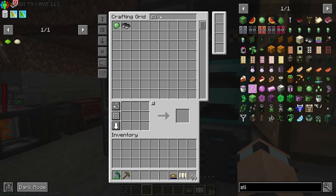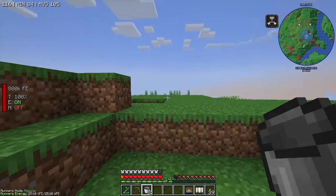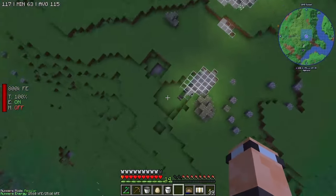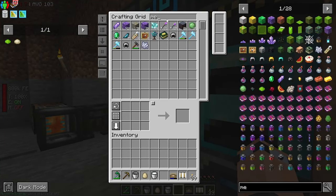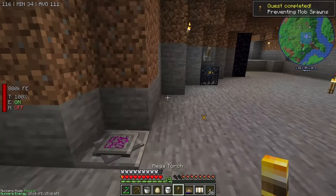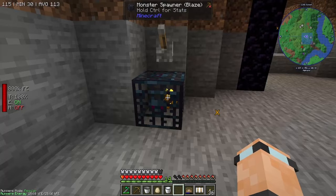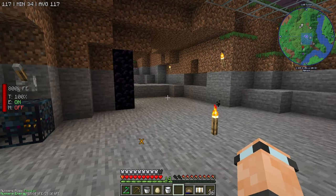I got a bundle from somewhere — pretty good. I'm just going to go get a bucket of milk to take this bad omen off me. It's just turning night time, so I could light this area up, but instead I'm going to make a mega torch. One of those bad boys. I'm going to put that right here. It seems really weird having a mega torch next to something that makes mobs.